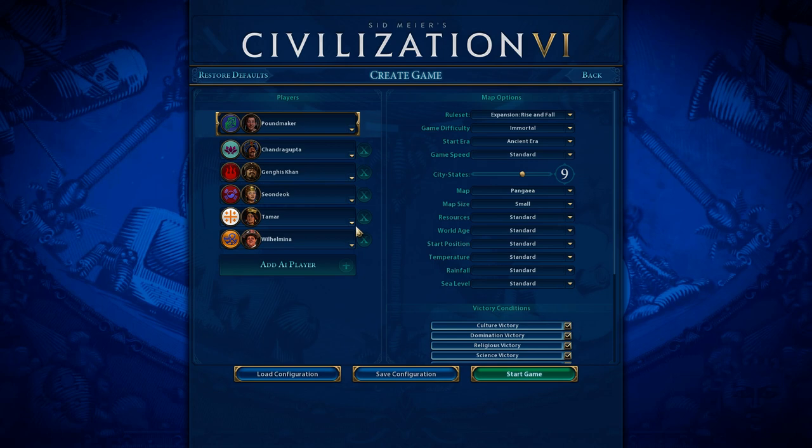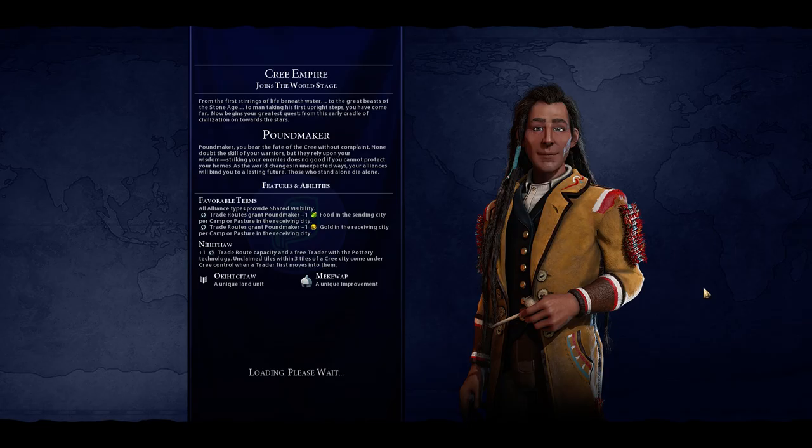Since we're limited to 150 turns and an outright victory might be impossible, we'll be looking for a high score and just having fun. Now I'll be quiet as Poundmaker's intro text plays: 'To man taking his first upright steps, you have come far. Now begins your greatest quest — from this early cradle of civilization on towards the stars. Poundmaker, you bear the fate of the Cree without complaint. None doubt the skill of your warriors, but they rely upon your wisdom. Striking your enemies does no good if you cannot protect your homes. As the world changes in unexpected ways, your alliances will bind you to a lasting future. Those who stand alone die alone.'